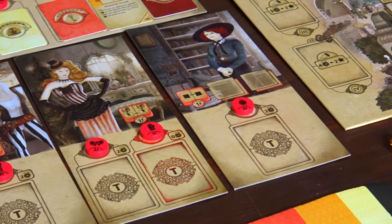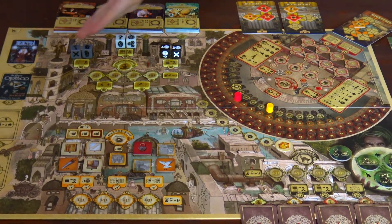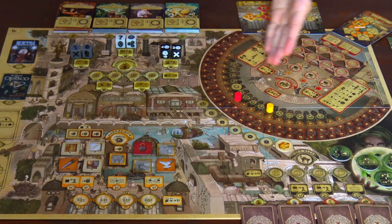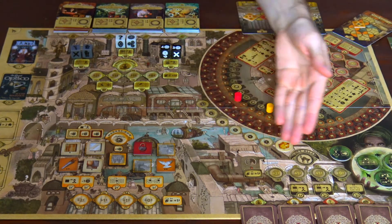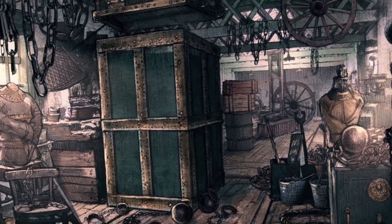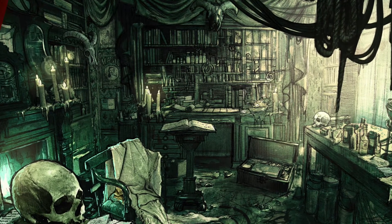Each location in the city of Magoria — the downtown, the market row, the workshop, the theater, and the dark alley — has multiple worker spaces and several actions to choose from, each with its own action point cost. Each player also has their own workshop board where they can store and prepare their magic tricks, and it can be extended with specialist boards, providing further benefits to the player.